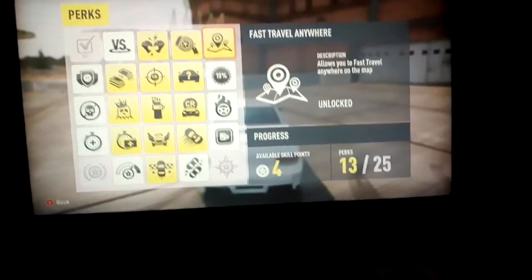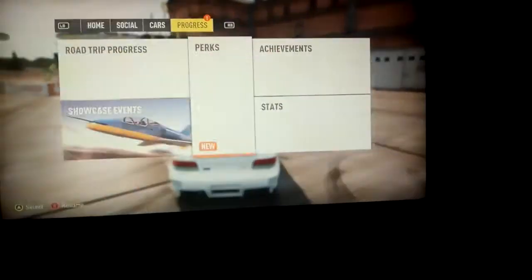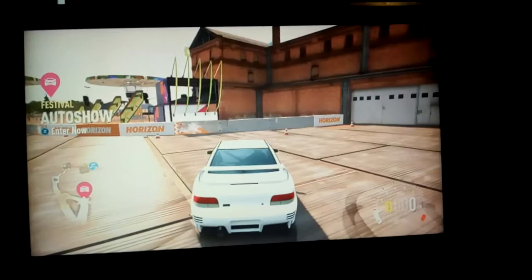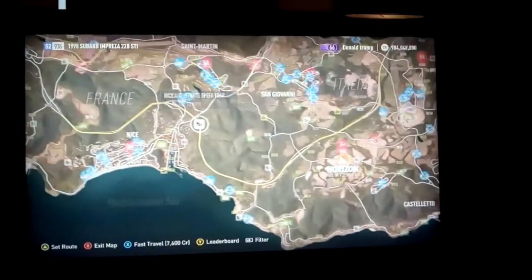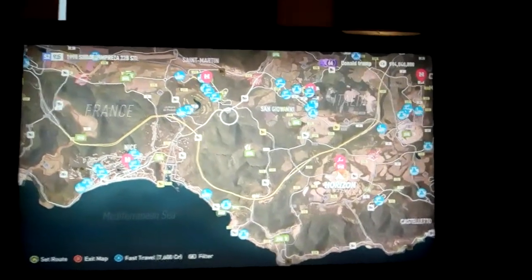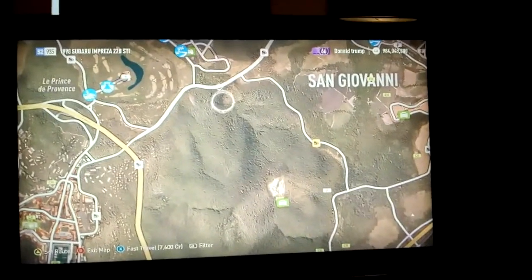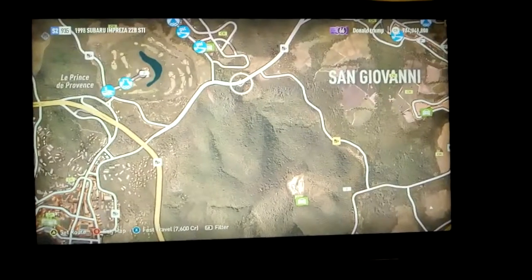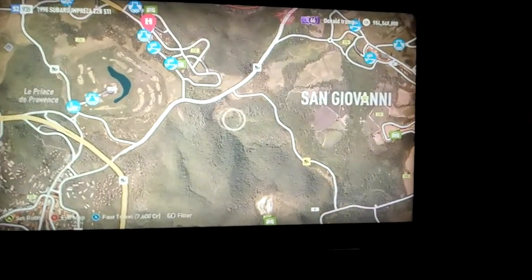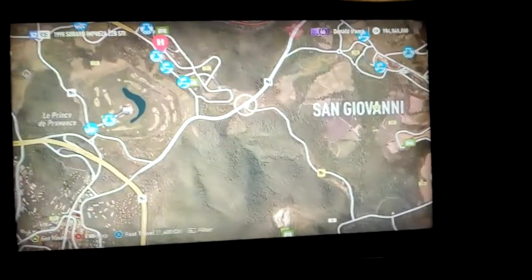So basically you want to fast travel anywhere, with as little money as possible. Let's say I want to fast travel to a random place, like here. You can do it as long as you have less than 7,000 credits. So yeah, fast travel there, and then when you spawn you will have 999,999,999 credits.